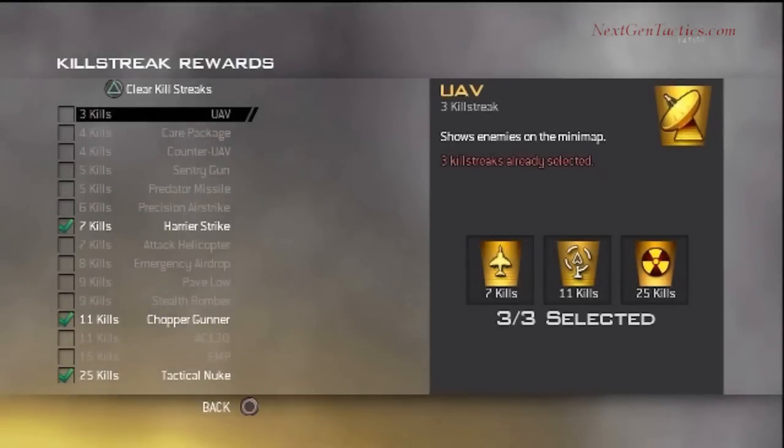As far as my killstreaks go, I'm using the Harrier Strike, Chopper Gunner, and Tactical Nuke. Yes, I'm a little ambitious — I likely should have set it to Predator Missile, as I'm not usually too successful getting a Tactical Nuke on Afghan. Anyway, there's no harm in doing it; I still fared pretty well in this one.